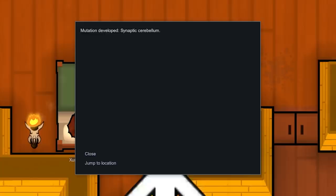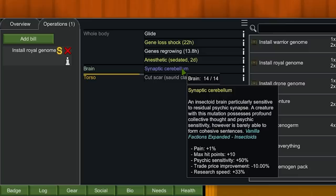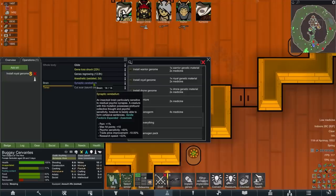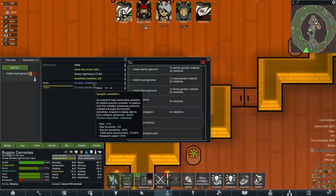Operational success. She's mutated. She has a synaptic cerebellum — that actually sounds quite good. It is an insectoid brain, particularly sensitive to residual psychic synapse. Oh my god, and I wanted to use the sidecasting on her anyway. Psychic sensitivity 50%! That was actually insanely good. One of the mods added to the pack is one that makes psychic sensitivity affect things like cooldown and powers. 50% psychic sensitivity from a random implant is amazing! It gives it a little bit of pain, but that's alright.